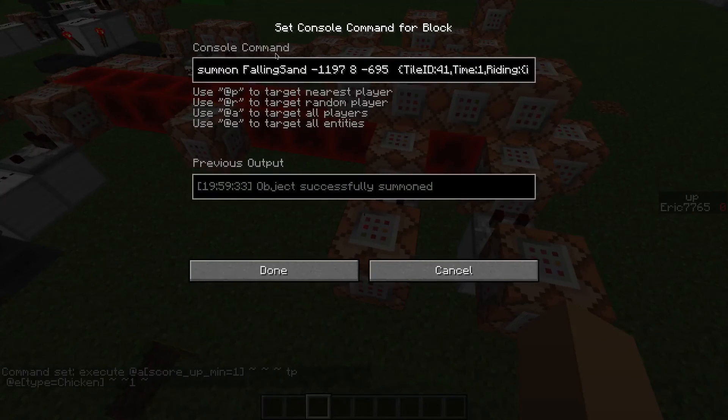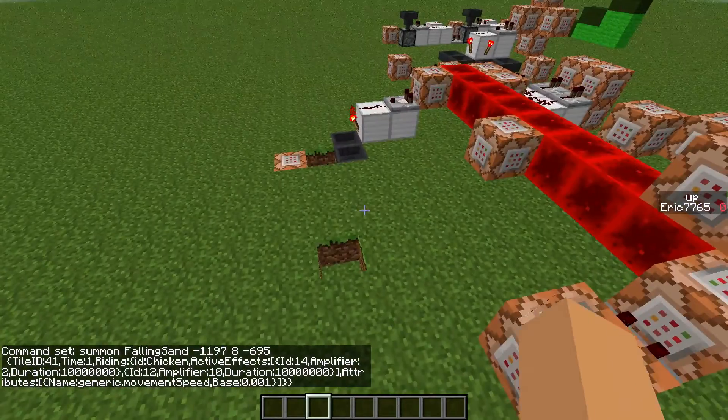This is the command for the falling sand chicken. This just makes tile ID 41 — which is actually a gold block — and it's riding a chicken with invisibility. And also, it cannot walk or anything.